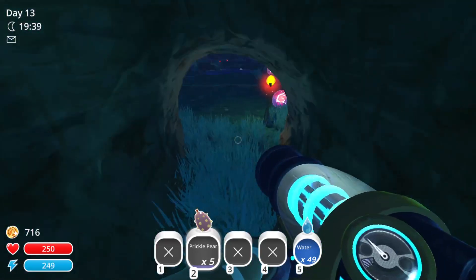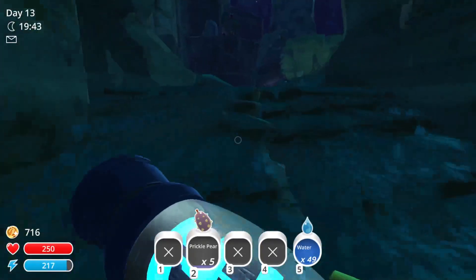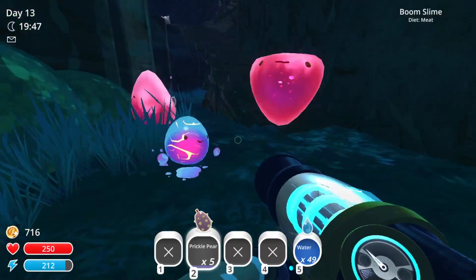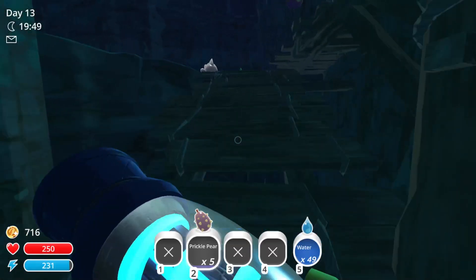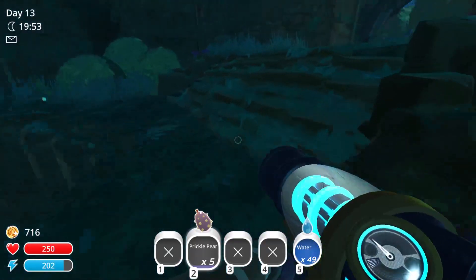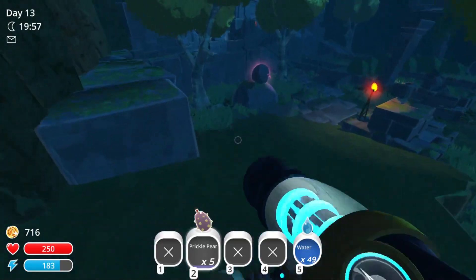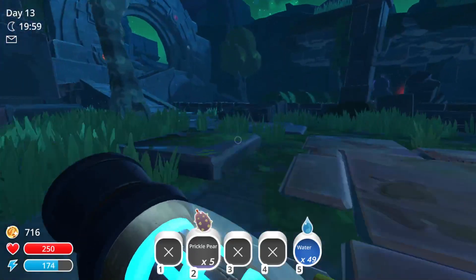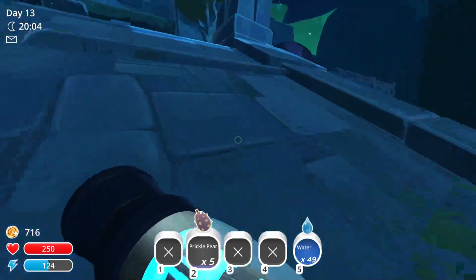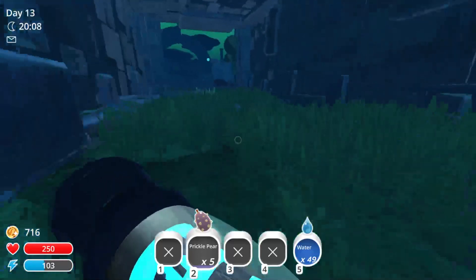If I'm not mistaken, it was the dervish slime that liked them. I guess we'll just see when we find them. Because I remember there was dervish, mosaic, tangle, and fire slimes — all of which are just really cool. Now we've just got to navigate through, and hopefully we'll get there before we're needed back at base again.